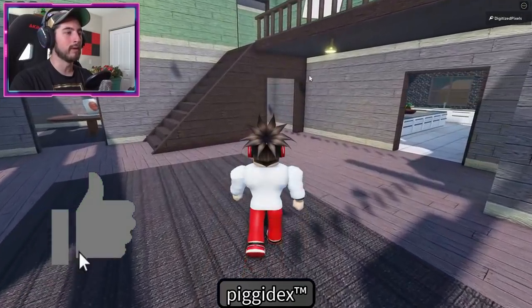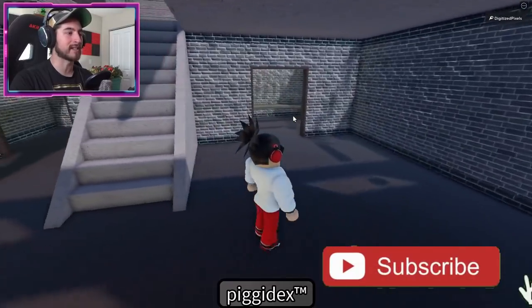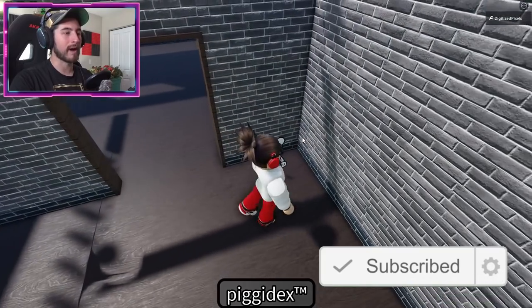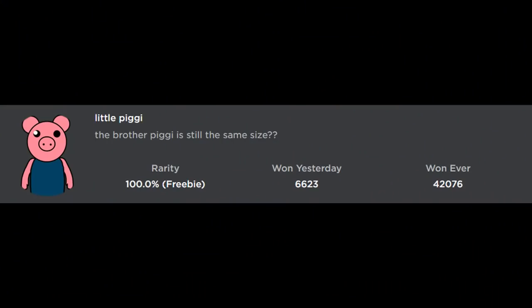For Cartoon Piggy, head over into the main room and go down into the basement. Go down the first set of stairs entering into the small room. Right there in the corner, bump into them and you get Cartoon Piggy.